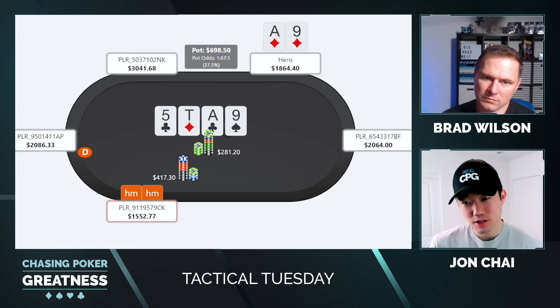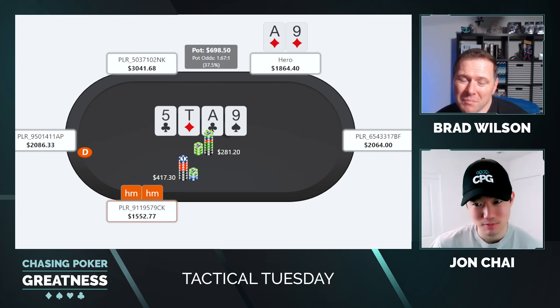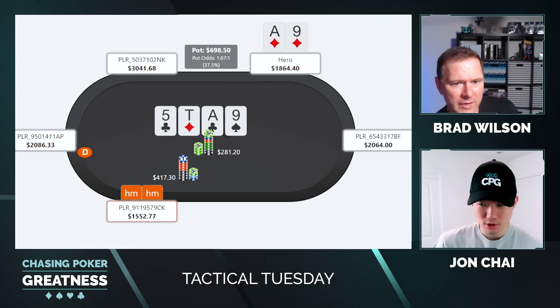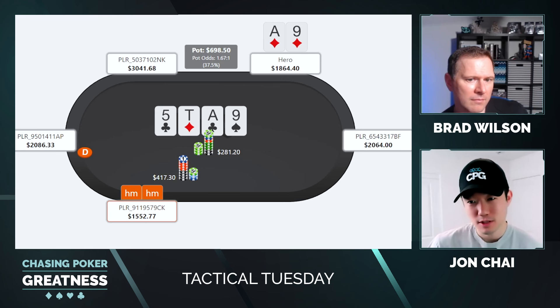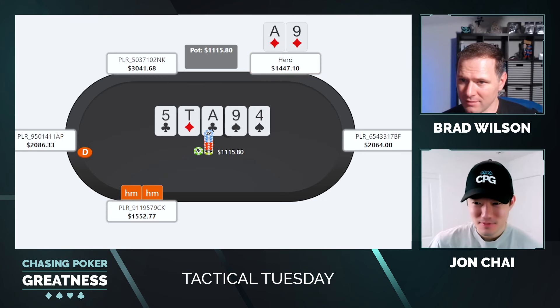I think that's a really good counter to this overbet strategy. My question would be: if you had the inclination that this overbet was less likely to include the higher equity part of a polarized range — so just people overdoing it with draws, or even very low equity hands trying to take advantage of the board texture — maybe they have ace-king, ace-queen, or even ace-jack, planning on checking back the river a lot after betting big on the turn. So Wolfe, in this hand, opts to just call the turn.